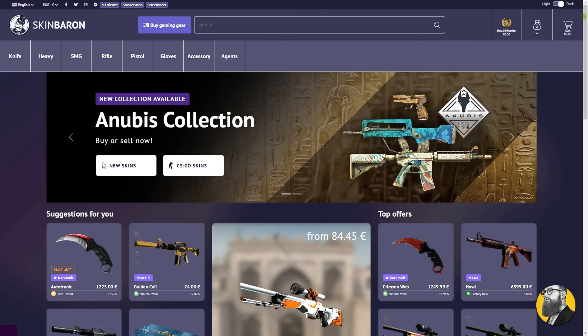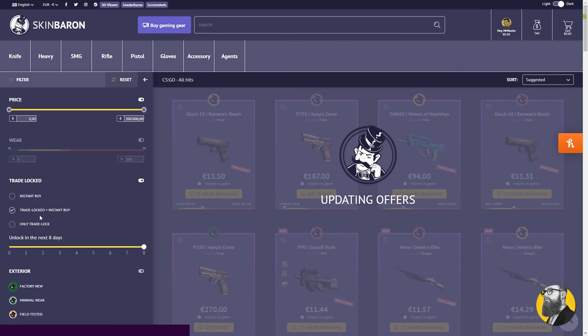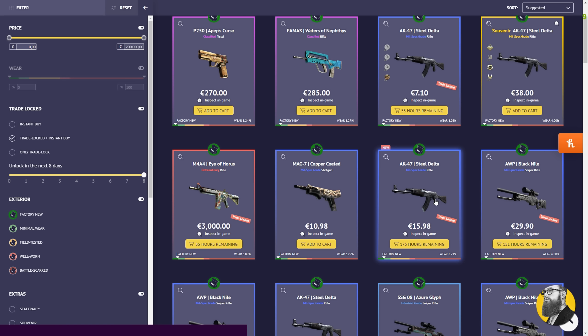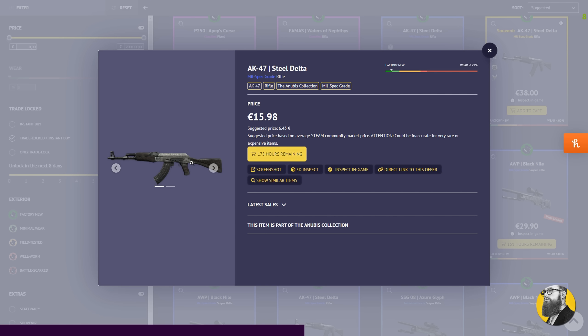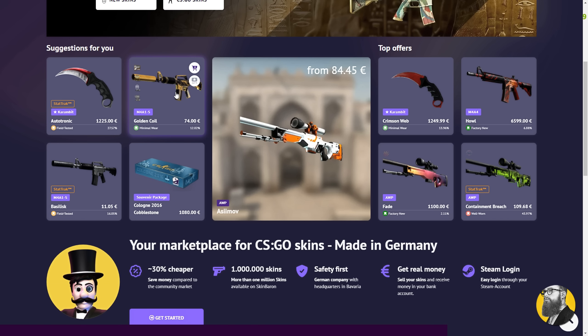But before that, here's my partner Skin Baron — a skin marketplace based in Germany where you pay on average 30% less than on the Steam market. You can sell skins for real money, which you can withdraw through bank transfer. Everything about this site is friendly, intuitive, and the selling system is super easy to use. Find some hot deals on the front page. Check the link down below to visit Skin Baron, my sponsor for this video.